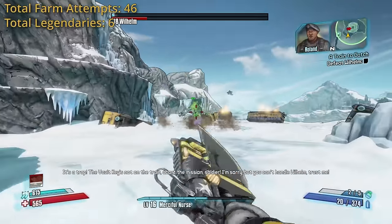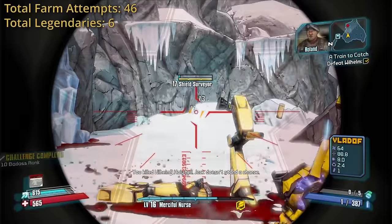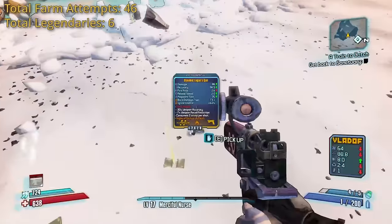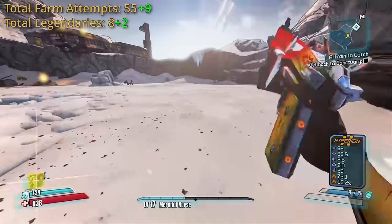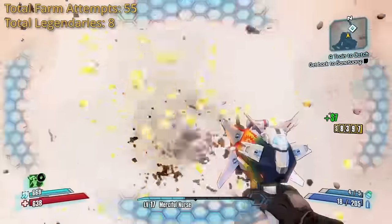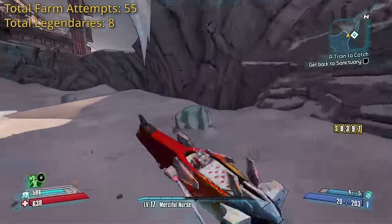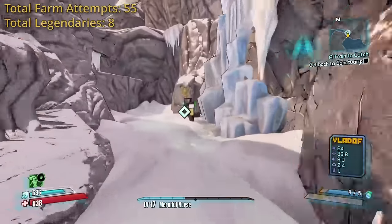Wilhelm — I believe he's technically armored, so a few Fastballs. Fastball him. I honestly expected this to be a little bit more difficult, so I decided to do some farming. After a total of 9 extra farms, I got a Logan's Gun. I also got a Rolling Thunder grenade at some point, but I don't have the clip of that — so 9 attempts and 2 more legendaries, neither of which I used.